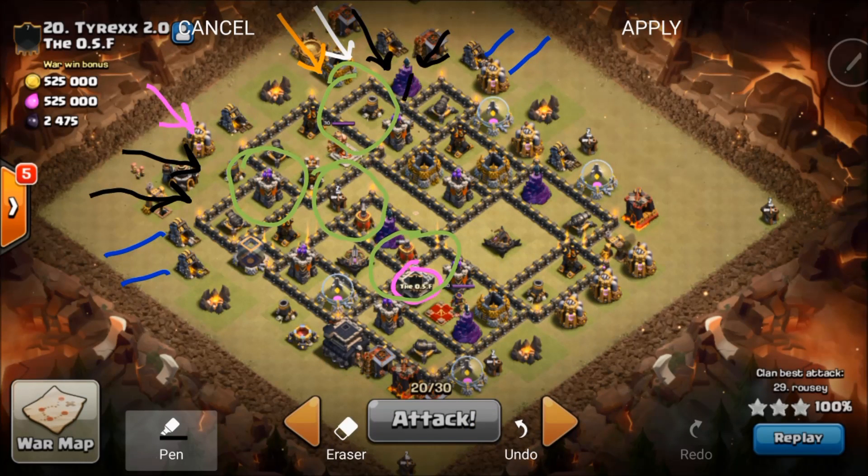Once all that happens, everything funnels in and just starts destroying everything — the CC, all of it. The golems are going through, everything converges, and your queen just starts destroying everything as they all meet up and push through.